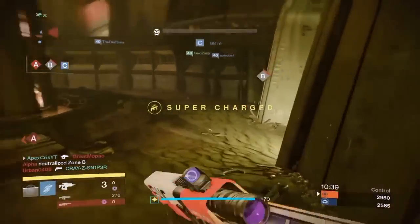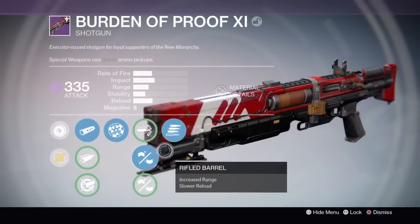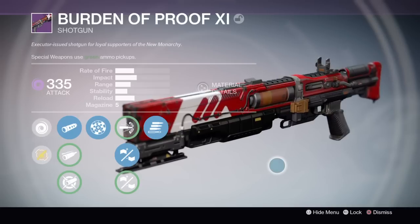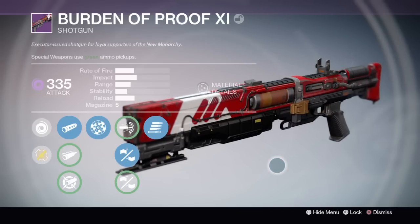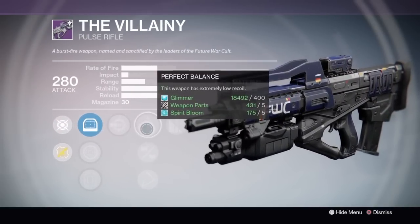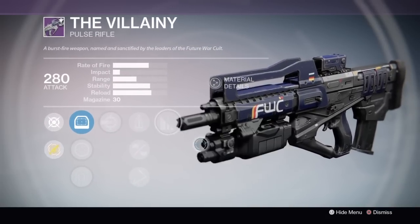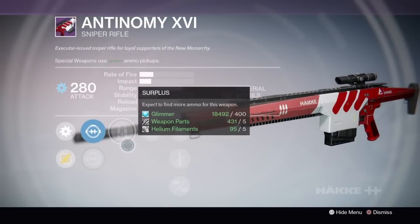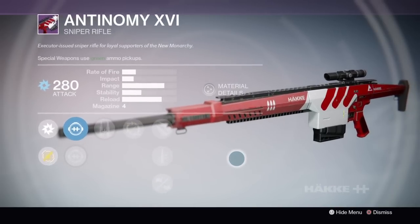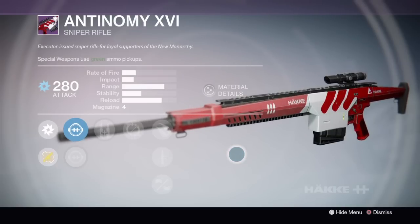Before the number one spot, a few honorable mentions. The Burden Approved shotgun from New Monarchy has a god roll with Rangefinder, Rifle Barrel, and Final Round, but its low impact makes it unable to compete in PvP or PvE. The Villainy pulse rifle has a solid roll but doesn't qualify as a god roll and can't compete with a god roll Near Your Mercy of the same archetype. Lastly, the Antinomy sniper from New Monarchy is almost identical to the Hakke snipers but has mediocre perks — better rolls are easily found from the gunsmith.